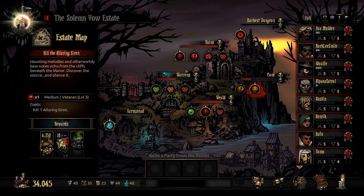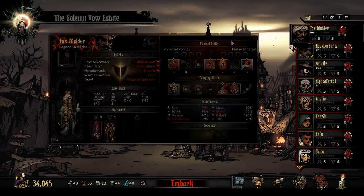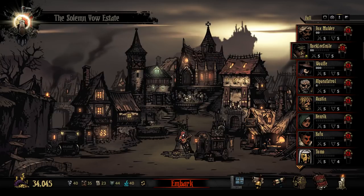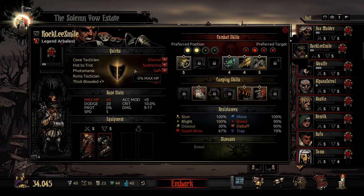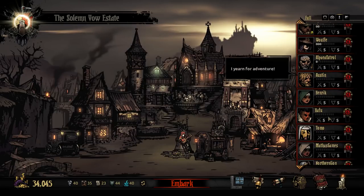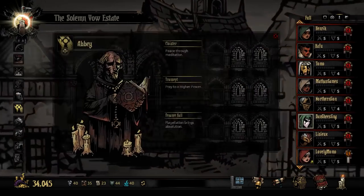We have 34,000 gold. I'm gonna set into motion a game plan. Champion Dungeon, then boss — why Champion Dungeon and then boss? Ambient stress: you have 20, that's fine; you have 24, it's okay. Wolf on the other hand — 33 — I'm willing to get him down to 0.